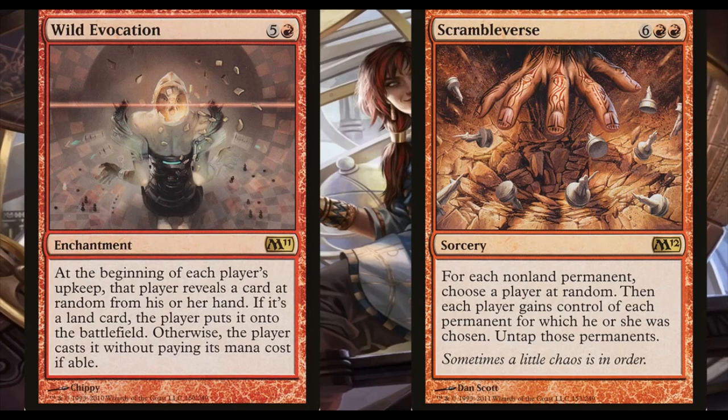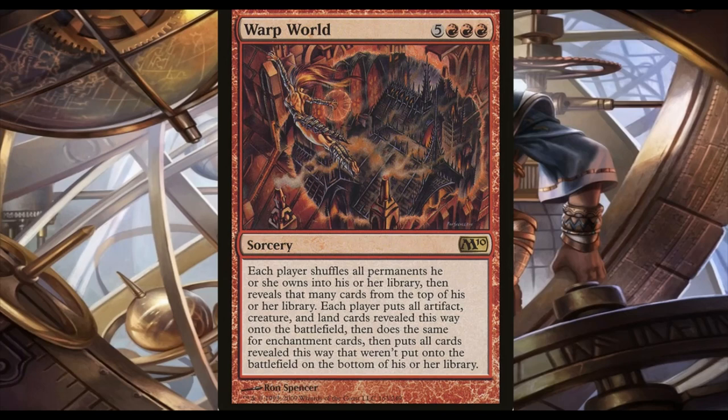Then there's more chaos because we really hate ourselves: Wild Evocation and Scrambleverse. With Wild Evocation, at the beginning of each player's upkeep they reveal a card at random from their hand — if it's a land it enters the battlefield, otherwise they cast it for free. Scrambleverse: for each non-land permanent, choose a player at random; each player gains control of each permanent chosen for them, then untap those permanents. That card typically just ends the game because people don't want to sort out who has what. Along with Scrambleverse we have Warp World: each player shuffles all permanents they own into their library, then reveals that many cards, putting all artifact, creature, and land cards onto the battlefield, then enchantments, with the rest going to the bottom of the library. These cards more often than not tend to backfire, but they are so much fun — and they're high CMC so they rarely see play, but we have Jhoira so we really get to go to town with these and watch everyone's faces at the table.